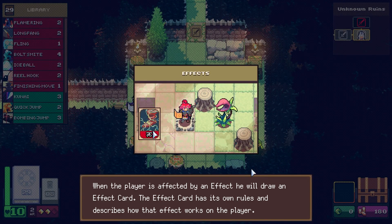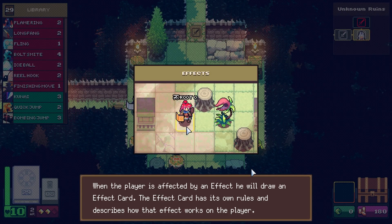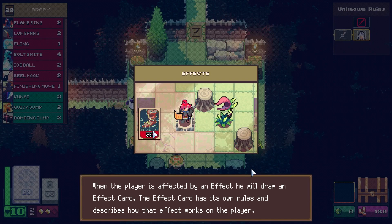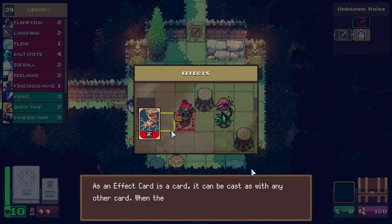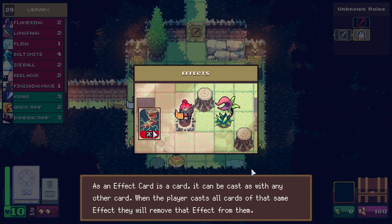The effect card has its own rules and describes how that effect works on the player. As an effect card is a card, it can be cast alongside any other card.